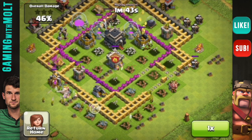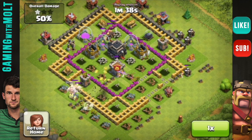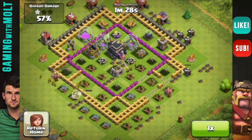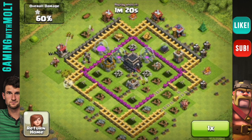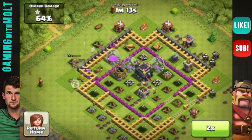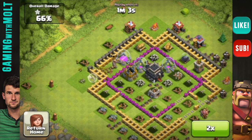My troops are working their way around, my archers are doing work. Most of the stuff was in the collectors, but they did have about $100,000 or so in the storages, since they had three maxed out gold and elixir storages each. My giants are all gone — so sad. But I have a huge pack of archers working their way around as the barbarian king is getting healed. Let's fast forward a little bit as he breaks through those walls and gets in there.